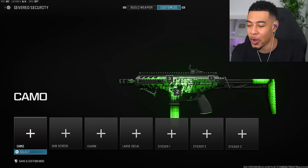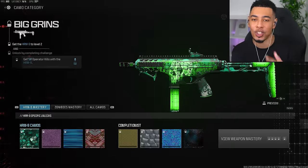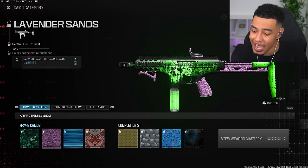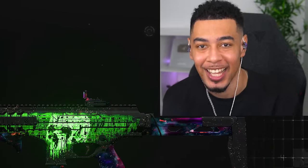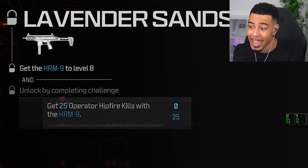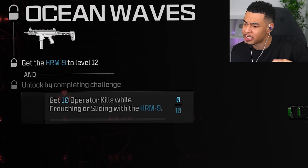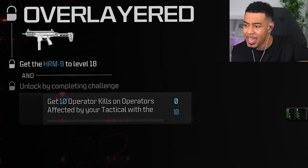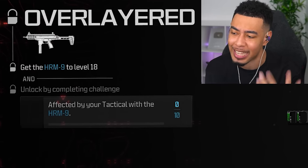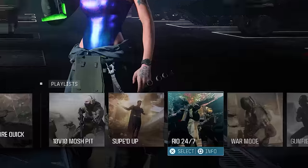Either way, what we're going to be doing as always is unlocking the camos on the new weapon. New weapon means a new set of four basic camos, and we're going to unlock every last one until we get Interstellar. We need 50 operator kills, then level 8 for 25 hip fire kills, then 10 crouching or sliding kills at level 12, and finally kills whilst enemies are affected by my tactical at level 18.